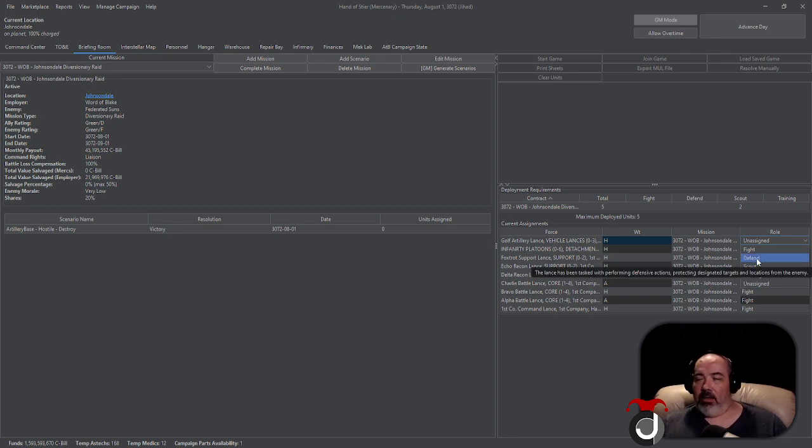Defend is a role I personally don't use that often. If you were doing garrison duty, relief duty, or cadre duty, and one of your objectives was to defend a facility from being taken by enemy forces, you could deploy the lance to that hex on the StratCon map and then tell them to stay deployed. I'll show you how to do that in just a moment.